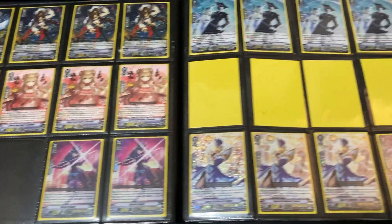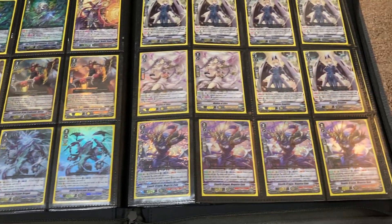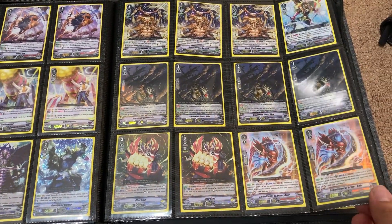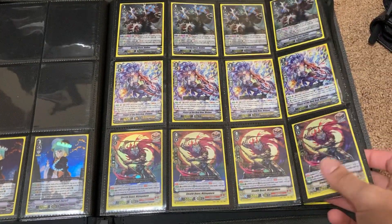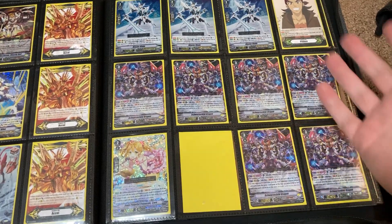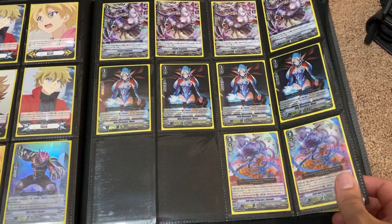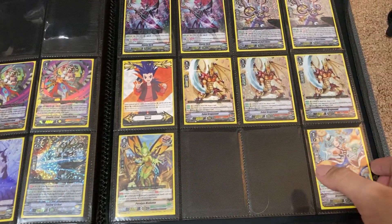Mostly just selling at the moment. The standard binders have definitely seen a lot of changes card-wise, same with the premium binders — but if you're looking for anything in those, they'll be at the end of the video. You should also see some play sets. If I have a play set, more than likely I want to keep them together, but if I have any additional copies of cards, I can move those. If you see a full play set, normally I won't want to split it up, but individual copies I can definitely move.